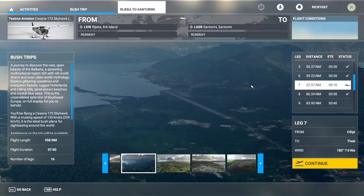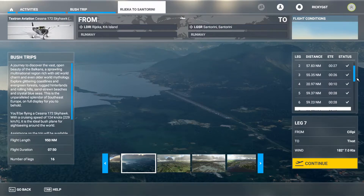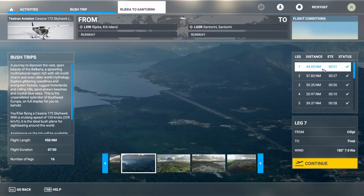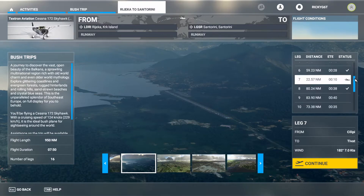There's something very weird going on post the patch with the bush trips. As you saw in the last video, when I landed at Dubrovnik Airport it didn't actually register that we'd completed the journey, so I couldn't actually start leg seven. I went online to investigate and one piece of advice was that you needed to go back to leg one and restart the trip, and then once you did that you could jump back to whatever leg you were on and it would allow you to complete it.